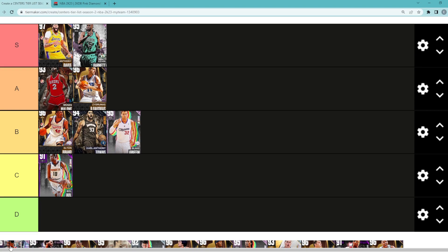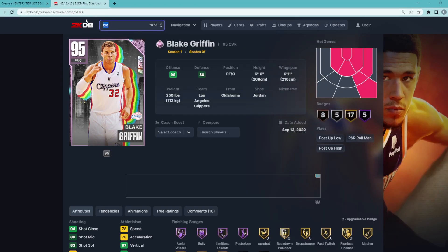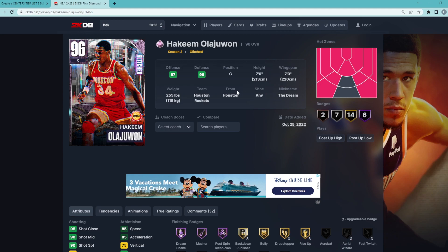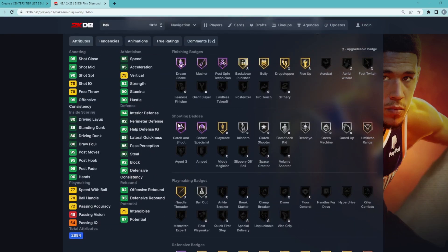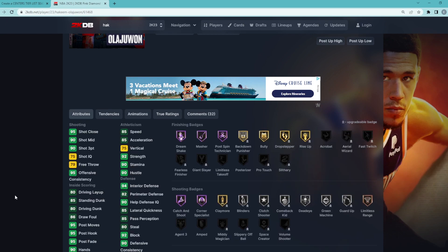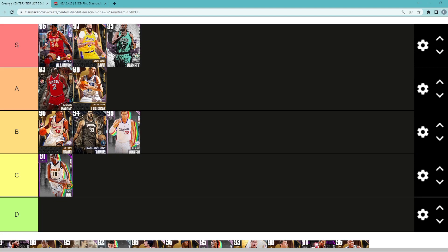The guy I've been talking about is Pink Diamond Hakeem Olajuwon. He's going to be in the S tier category, and I think he's the best center in the game. He's 7 foot with a 7'3 wingspan, with a 93 three-ball, Hall of Fame catch and shoot, and Hall of Fame corner specialist. Hakeem is a great defender, can grab rebounds, is decently fast, and has a very solid jump shot. They gave him a 93 three-ball — he is the best center in the game, and there's a reason his price is going from a million to 1.2 million.